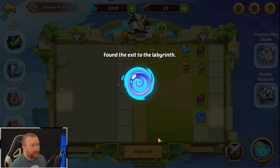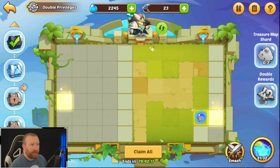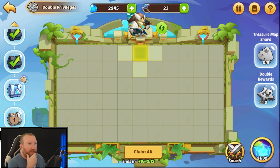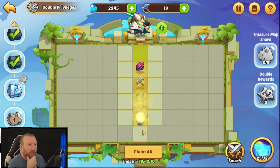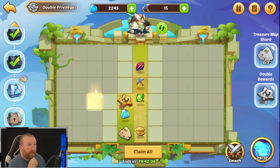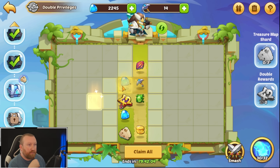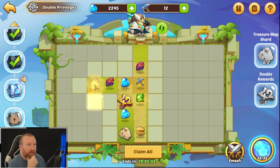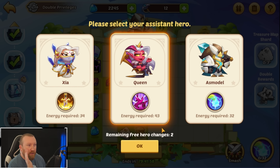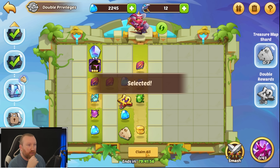Found the exit, which is awesome. We claim that out. We're gonna use one more active from Asmodel and then swap over to Queen. Don't mind grabbing that as a bonus. We're gonna go one, two, and then smash right here, then hard swap over and go to Queen afterwards.